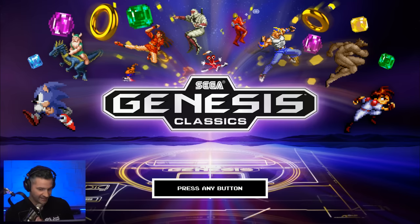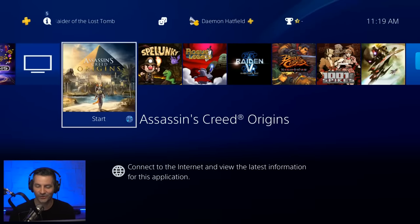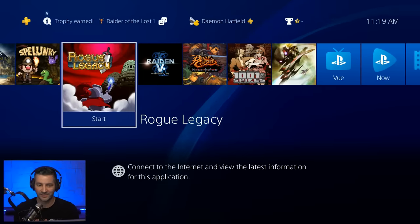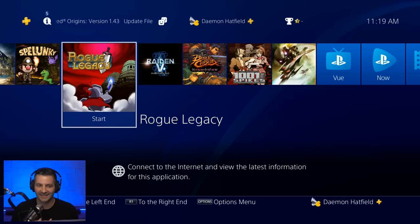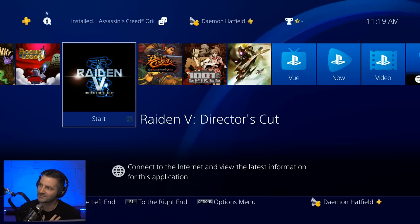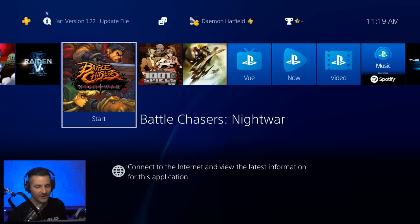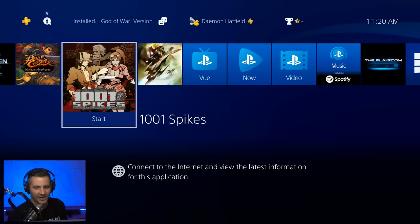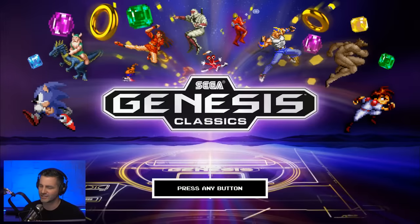We're going to jump into this new Sega Genesis Classics. In case anybody was wondering what I've been playing recently — I gave Assassin's Creed Origins another go and I'm liking it a lot more. I've also been jumping into Rogue Legacy in my post-God of War haze. Raiden 5 has a great arcade shoot-em-up. Battle Chasers: Night War is a very cool classic-style RPG. But we are talking about Sega Genesis Classics today.